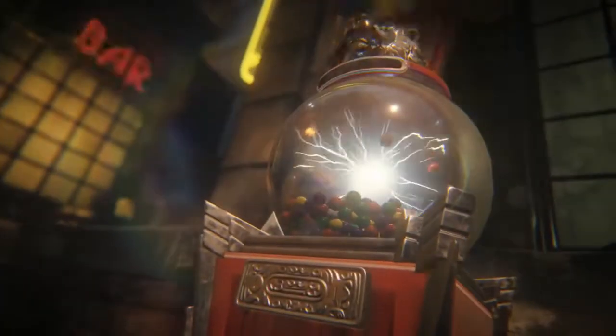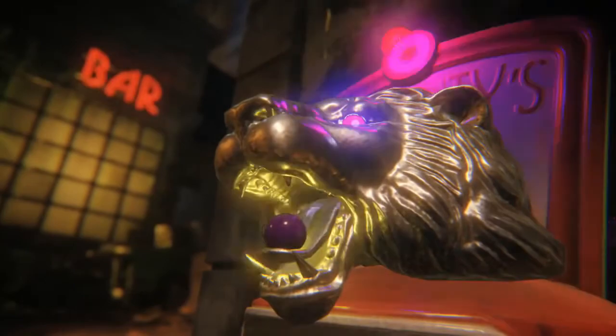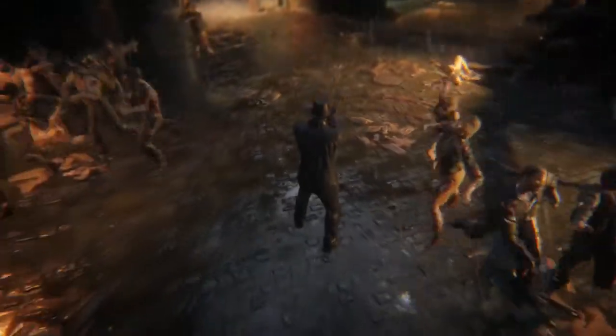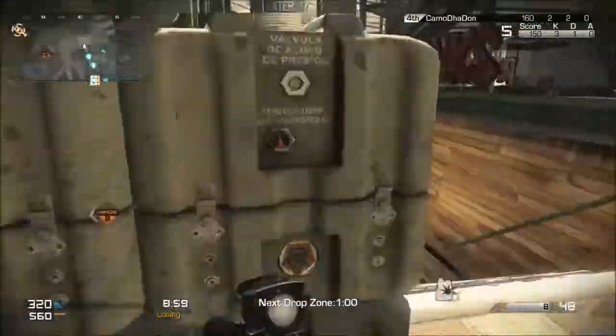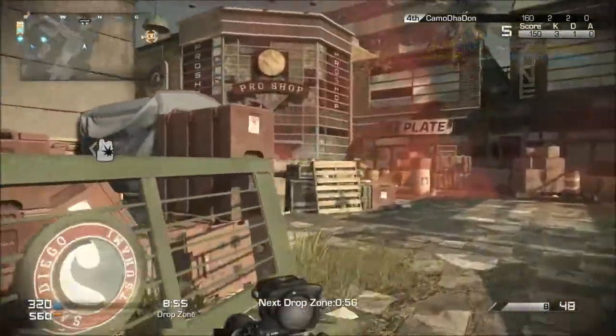The next thing they showed in the trailer was this gumball machine, and I honestly have no idea what it does. I feel like you pay and it gives you powers like a drop would — this one made all the zombies go away, and then the next one makes all the zombies kind of blow up. I know those aren't going to be perks, so I feel like they're still going to have the normal perk machines like Juggernaut, Speed Cola, all the normal ones.